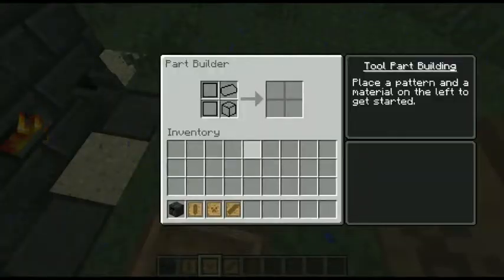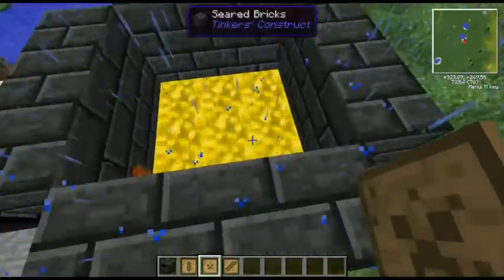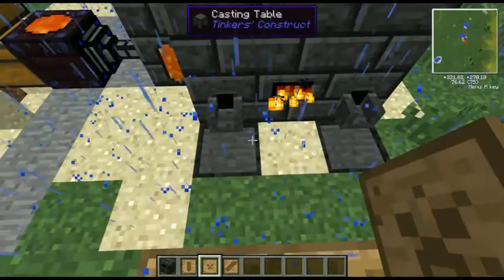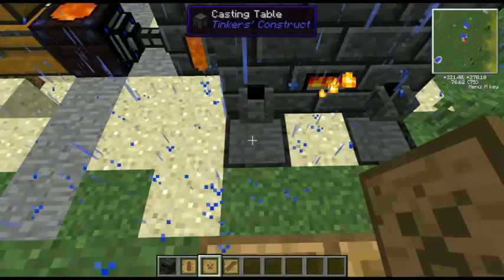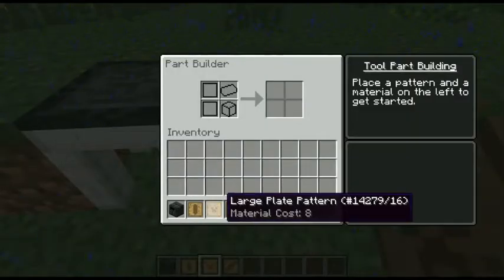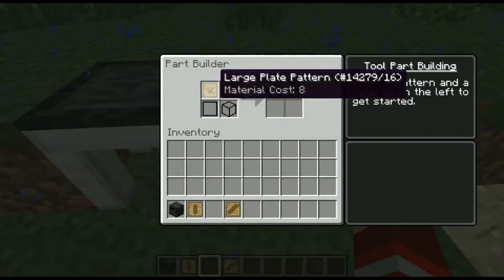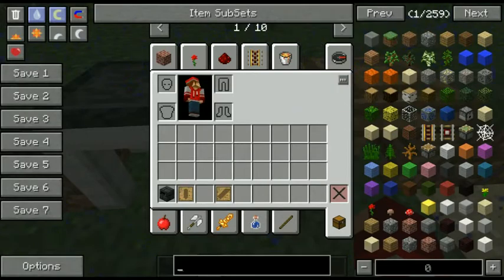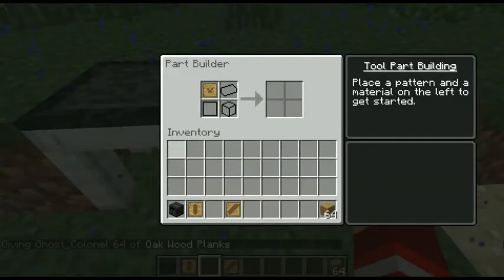Now we're supposed to make casts. Here's how we make casts: this is the part builder. You drop in a pattern like that to get the part, and then we're going to need some wood for now.